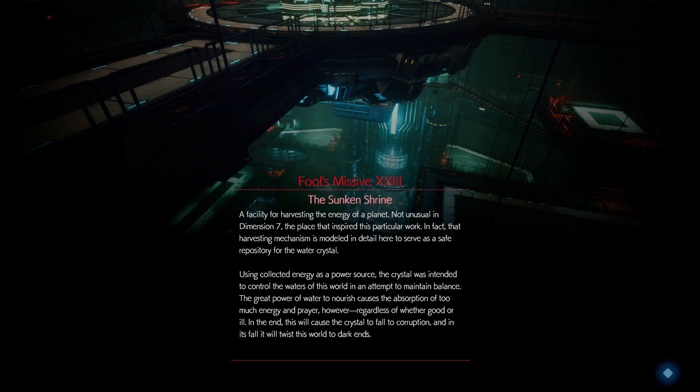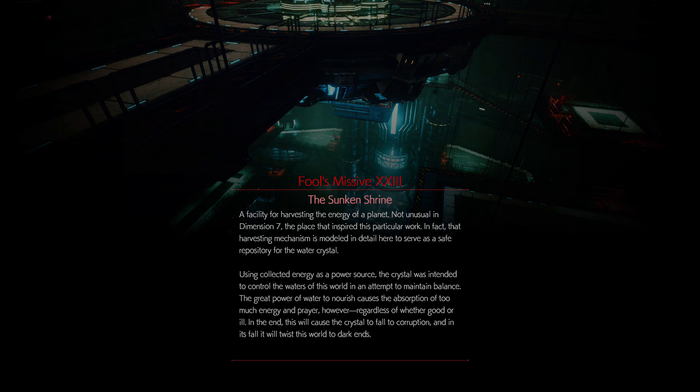A facility for harvesting the energy of a planet — not a huge one, dimension seven. The place that inspired this particular work. The harvesting mechanism is modeled in detail here to serve as a safe repository for the Water Crystal. Using collected energy as a power source, the crystal was intended to control the waters of this world in an attempt to maintain balance. The great power of the water nourish causes the absorption of too much energy and prayer. Regardless of whether good or ill, in the end this will cause the crystal to fall to corruption, and in its fall it will twist the world to dark ends. So people praying for good is going to twist the crystal to evil — all right, I guess.